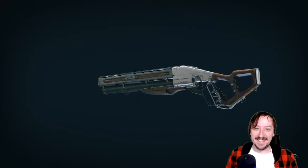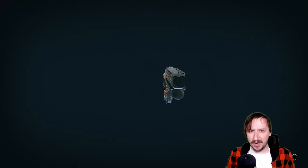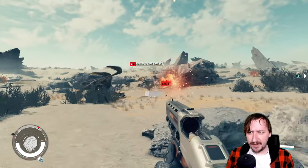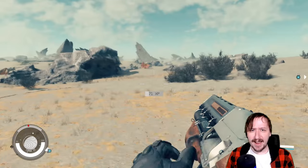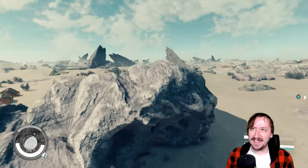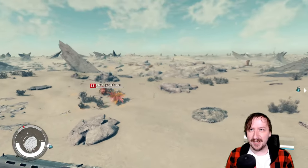Welcome back to Starfield. Today we're going to be talking about the Bridger. This is one of the first heavy weapons that you can get in Starfield. This one is a lever-action grenade launcher — or technically a lever-action rocket launcher, because this one does fire rockets.